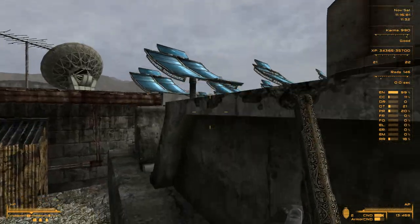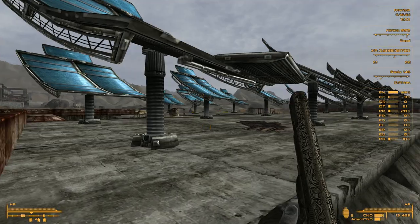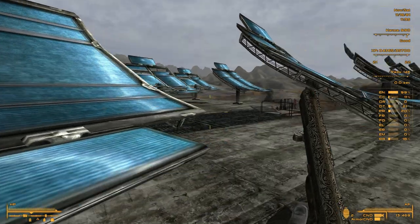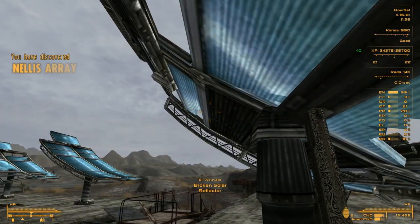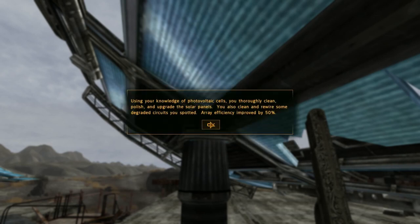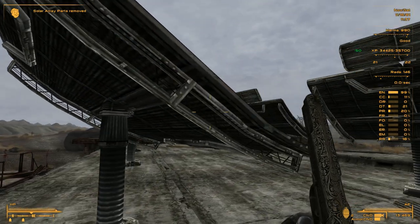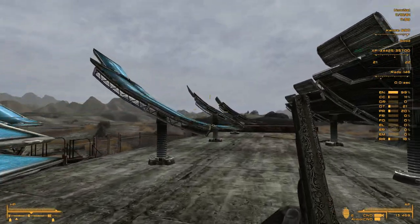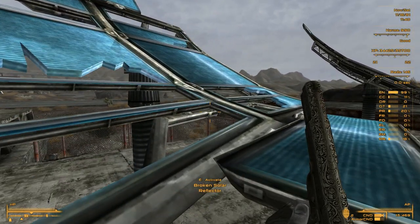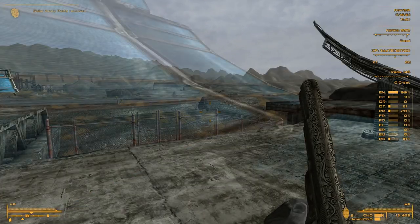Can we climb up? Oh, we can — nice! Activate broken solar repair. Use Helios salvaged panels — using your knowledge, you thoroughly clean, polish, and upgrade the solar panels. Oh wow, that's cool! I guess there are more. I'm going to do that one — there we go.